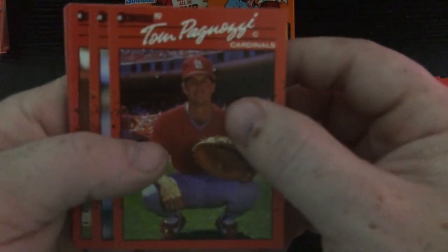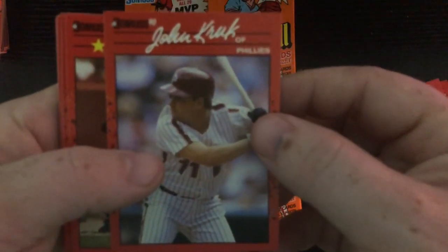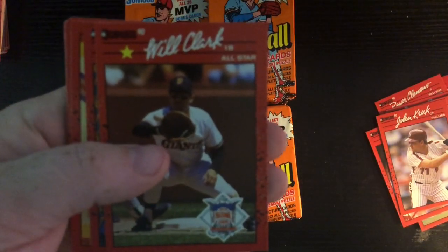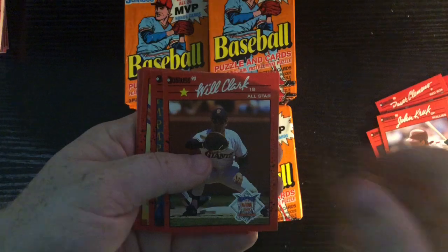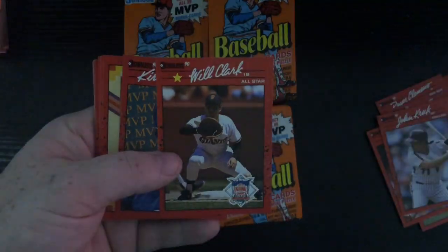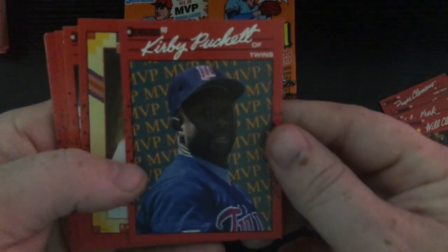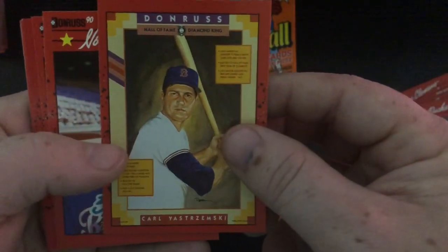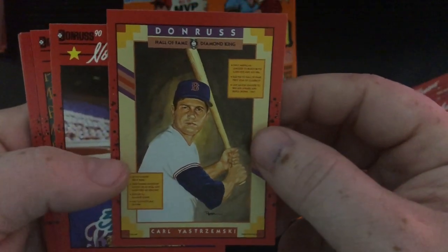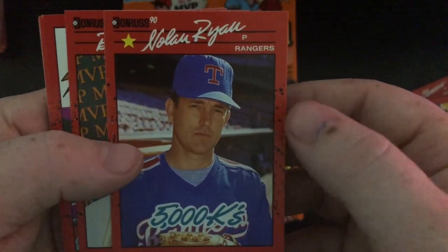Got a Ted Power, Tom Pagnozzi — I'm a big Cardinals fan so I'm gonna keep any of those Cardinals I can find. Got a John Kruk and Will Clark. Nice Kirby Puckett MVP. The Yastrzemski card — this is what the puzzle piece actually makes, this is the puzzle when it's all said and done. Got the Nolan Ryan 5,000 K's — that's one I was actually looking for.